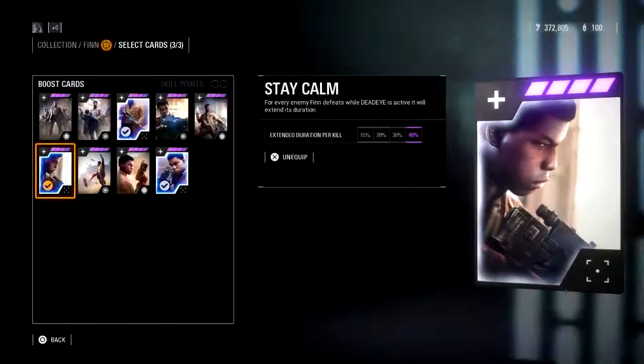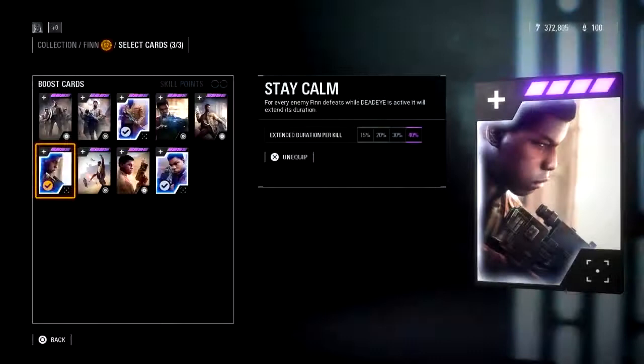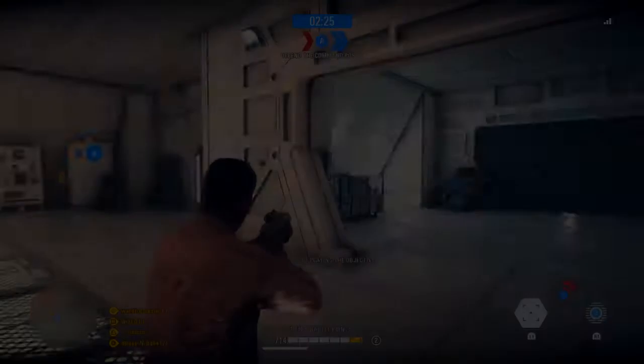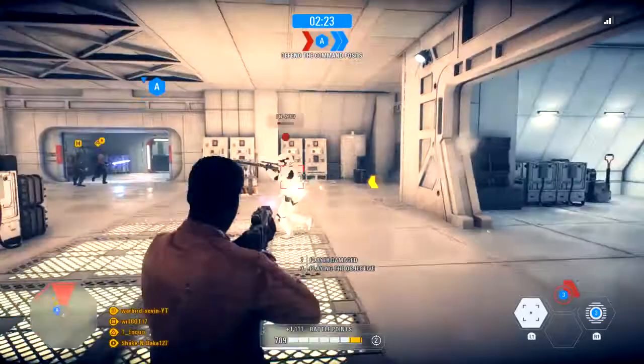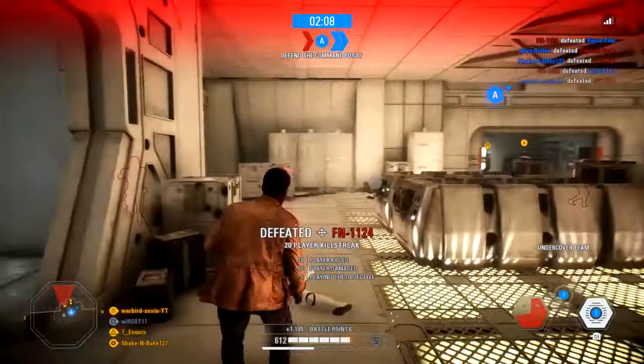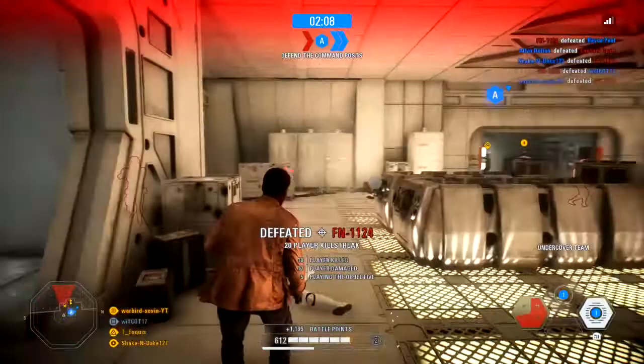Let's move on to the next star card: Stay Calm. I can't stress enough what a big deal his Dead Eye ability actually is. If you're playing Finn to get high kill streaks and tons of kills, you're already using him wrong — unless you're just absolutely hammering that Dead Eye ability.